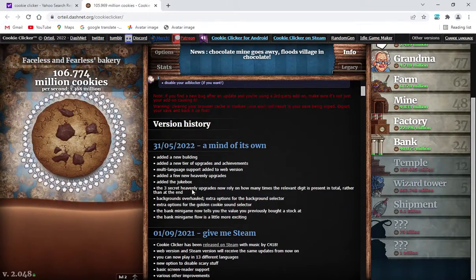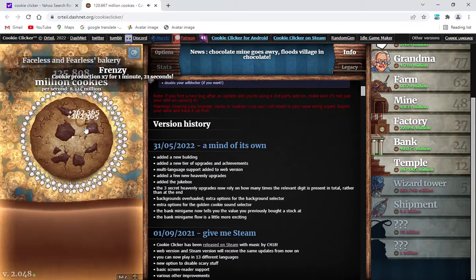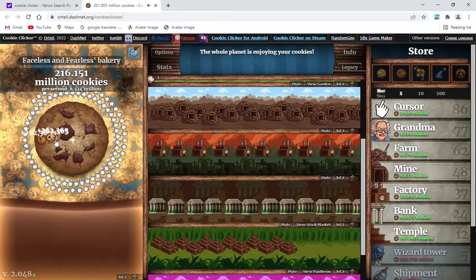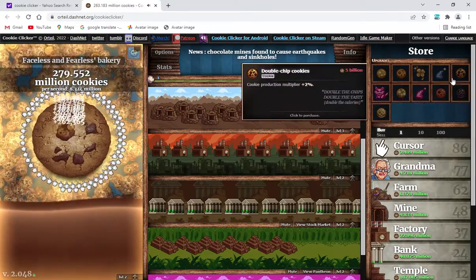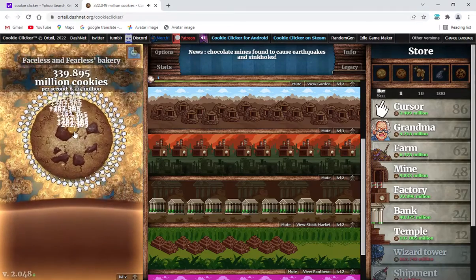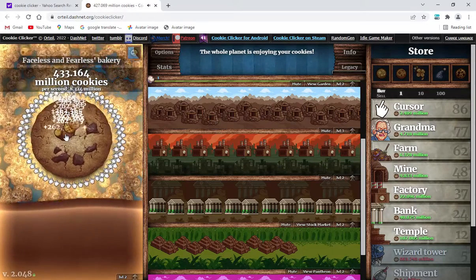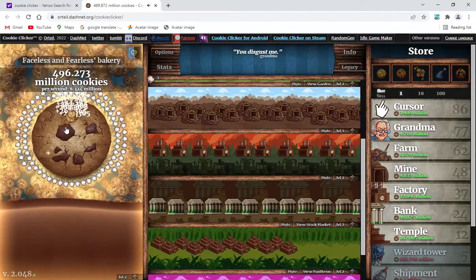The three secret heavenly upgrades now rely on how many times the relevant digit — oh, golden cookie! There's a frenzy going on. I don't know why I'm clicking at an unnecessary speed. But who cares? I need to get this Lucky Day thing. I'm not going to stop until I'm there. And if I have some more time, I could get some more upgrades, like maybe the milk chocolate cookies and the white chocolate ones. We've already cleared half of the footage just explaining all these different levels. You disgust me, Grandma.